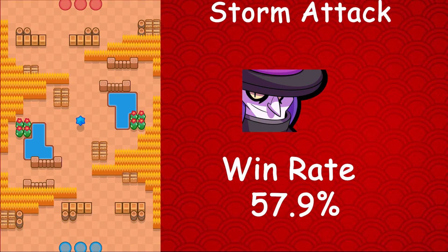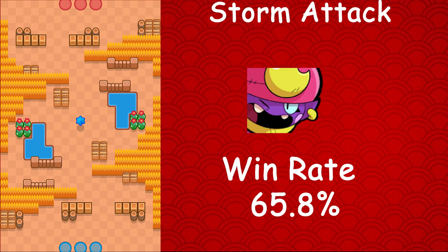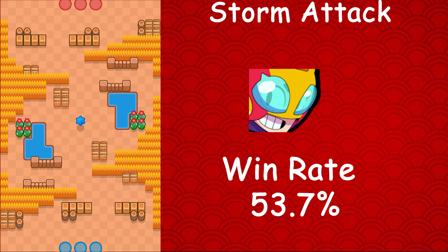Moving on to the mythic brawlers: Mortis's best map is Storm Attack — he has a 57.9% win rate, a 7.1% usage rate, and a 4.4% star player rate. Tara's best map is also Storm Attack — she has a 64.4% win rate, a 1.8% usage rate, and a 1.3% star player rate. Gene's best map is also Storm Attack — we have a trio there. Gene has a 65.8% win rate, a 3.7% usage rate, and a 2.5% star player rate. Max's best map is also Storm Attack — so we have a quad combo. Max has a 53.7% win rate, a 0.4% usage rate, and a 0.1% star player rate.